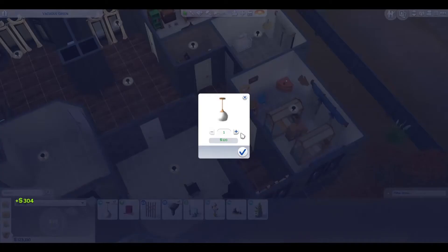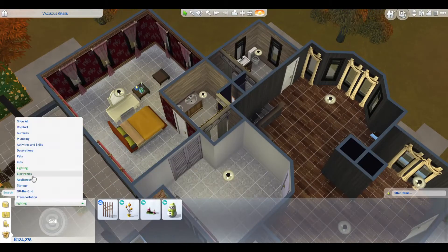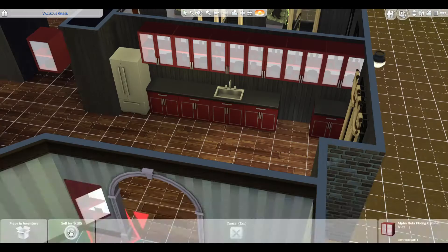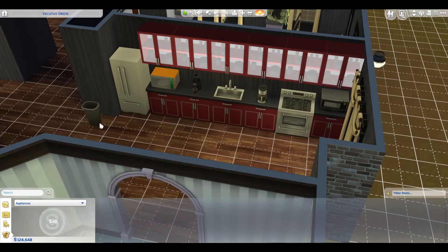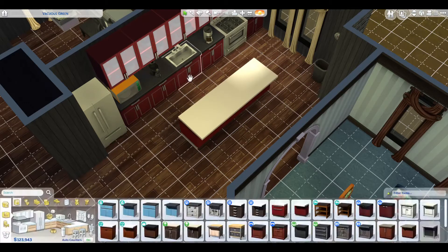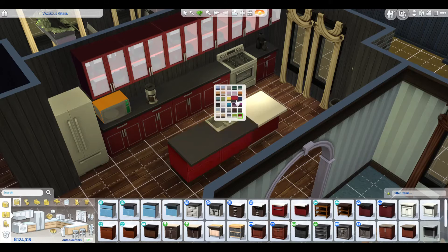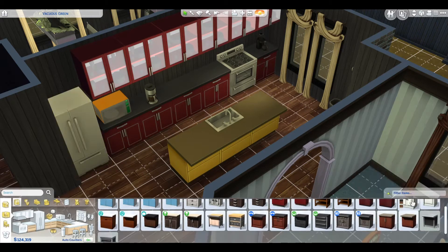Putting this house together was kind of difficult because there are just so many rooms. It was figuring out where to put everything we already had and then going back to figure out what to add and how to make things look a certain way. I go deep dive into the kitchen — we have a lot of appliances here. I added in an island, which I think was pretty cool because I ended up putting the sink there. It gives a lot more counter space, though the counters don't match right now but we will be fixing that shortly.